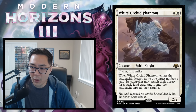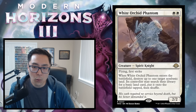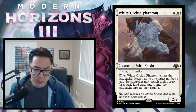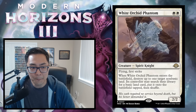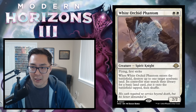White Orchid Phantom — white-white for a 2/2 spirit knight with flying and first strike. When it enters, destroy up to one target non-basic land and its controller may search for a basic land. The land destruction effect is basically irrelevant in Limited, so you're looking at a double-white 2/2 flying first striker. The double white mana cost is a real constraint — on most mana bases you won't have this on turn 2. If it were 1 and a white I'd love it, maybe even B-level. Because of the double white, White Orchid Phantom gets a C.